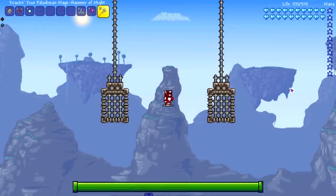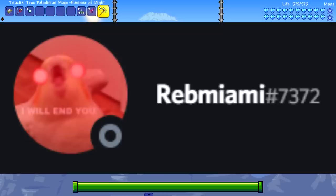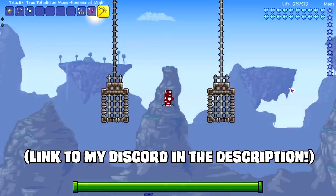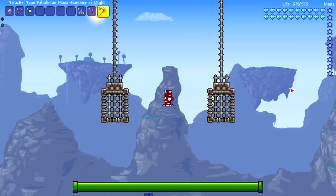Welcome everybody to the third event in the NPC Olympics Contender Rounds. We are here with a 1v1 best of three NPC versus NPC. We have a mod in here called NPC Combat made by Reb. Check out his mod, it's called Reb's Mod - he's in the Discord. Thanks to him we are able to put NPCs against each other and make them fight to the death.